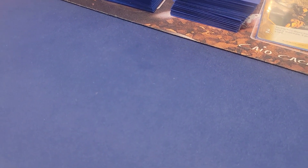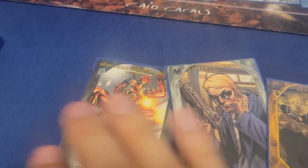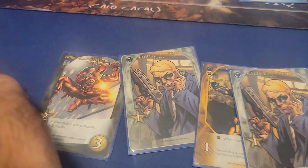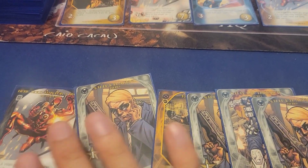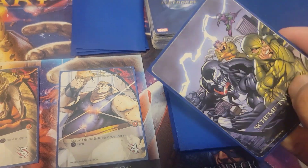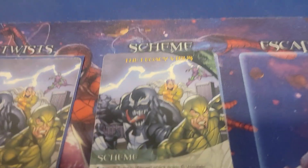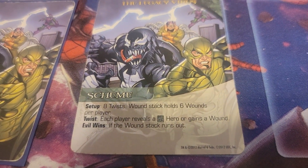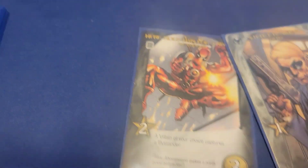I'll discard and draw a new hand of six cards. My deck is empty so I shuffle. I already have my tech Deadpool card out — hopefully a twist comes out right now. We reveal and play the top card and it is a scheme twist. According to the Legacy Virus conditions, each player must reveal a tech hero or gain a wound. Luckily I do have a tech hero, so that is excellent.